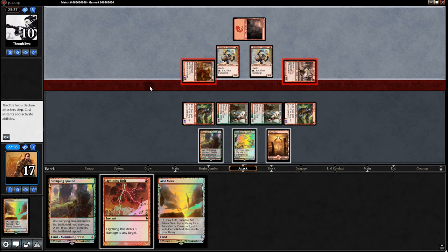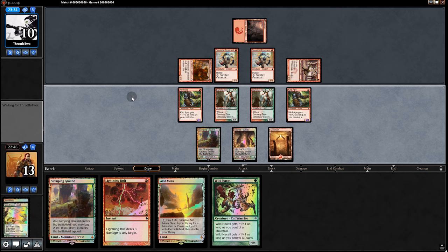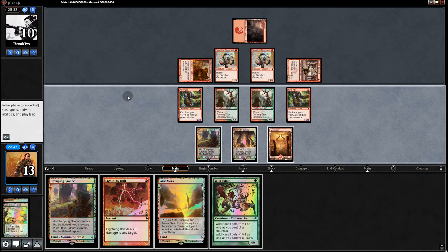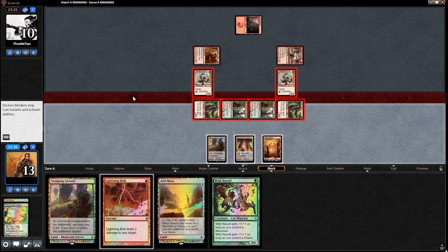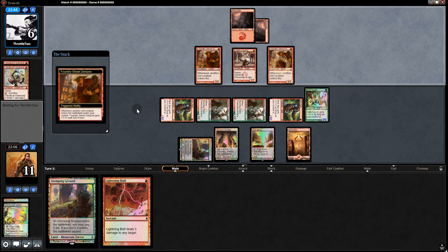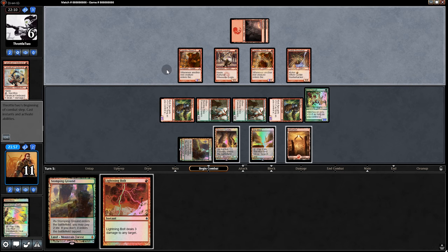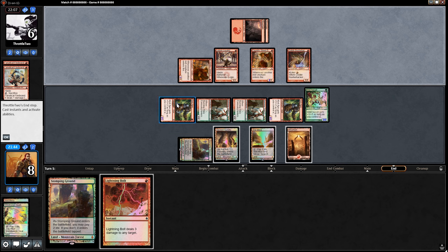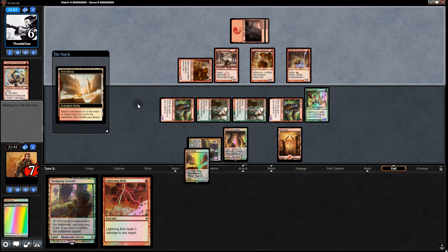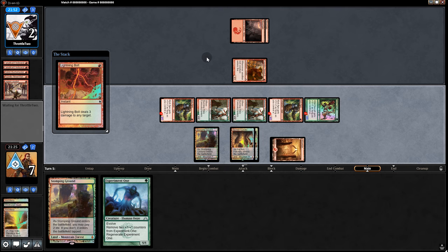Legion Loyalist, swing with two of them. Thin our deck out — what do we pull? Wild Nacatl. Not bad. We swing in, he chumps and directs 2 to us. He goes to 6. Not quite lethal yet, so we'll play the Nacatl and pass back. Opponent plays another Foundry and a Bushwhacker but doesn't have mana to kick. Swings in — we go to 8. Yeah, there's zero chance of him getting out of this. Swing with the team, chumps, and then we're going to game 2.